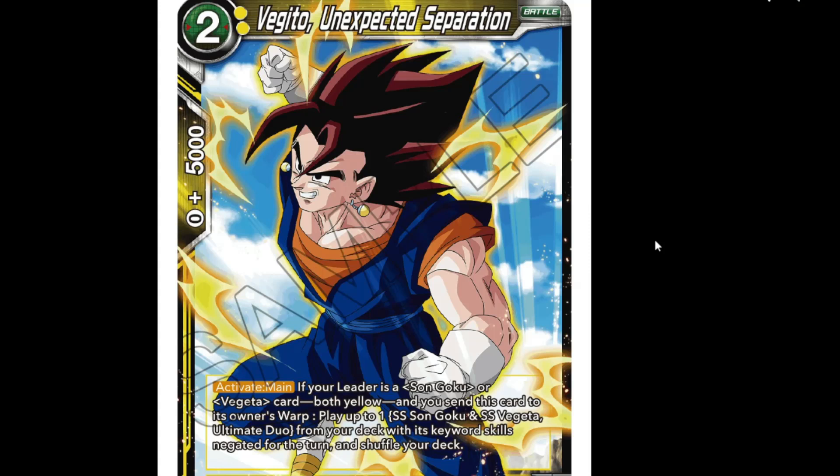We got two-cost Vegito with 15k power. Activate main: if your leader is Son Goku or Vegeta both yellow, send this card to its owner's warp and play up to one Super Saiyan Son Goku and Super Saiyan Vegeta Ultimate Duo from your deck with keyword skills negated for the turn - that's the double strike card from earlier.